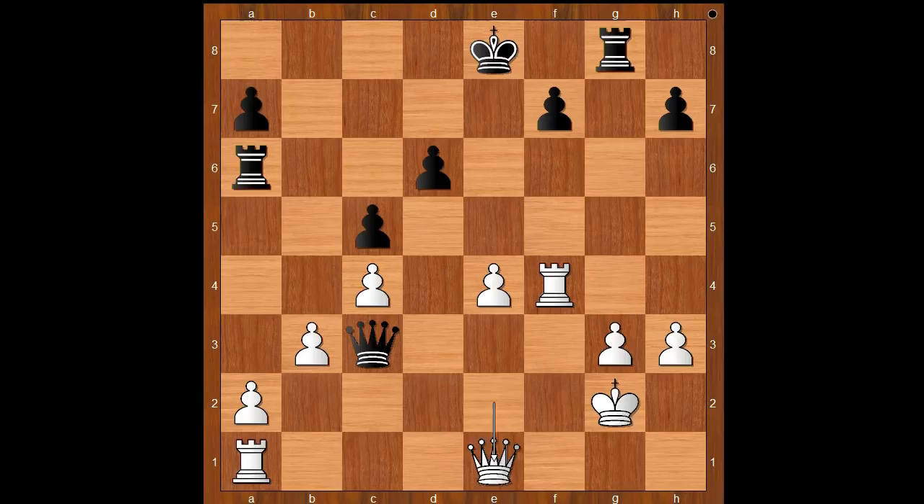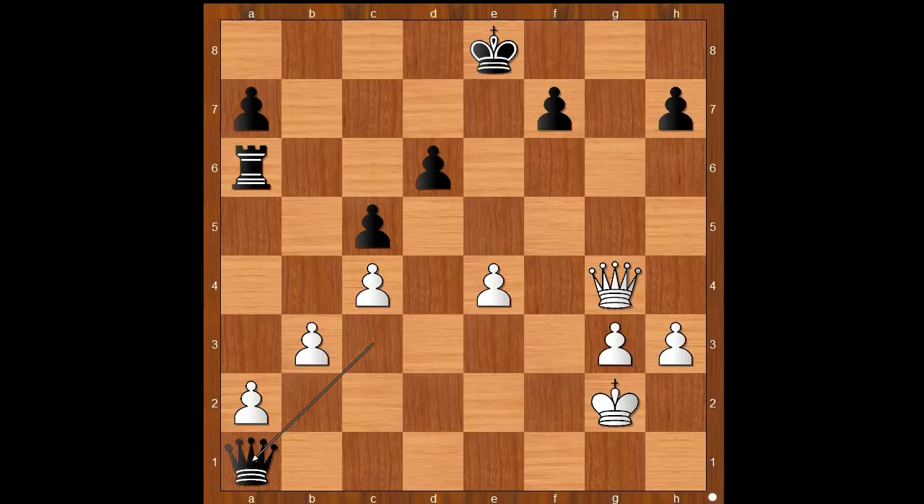The best move in this position is rook to g4, and the game would be about equal. One line goes like this: rook takes on g4, queen takes on g4, queen takes rook on a1, queen to c8 check, king to e7, queen takes rook — and it is about equal.